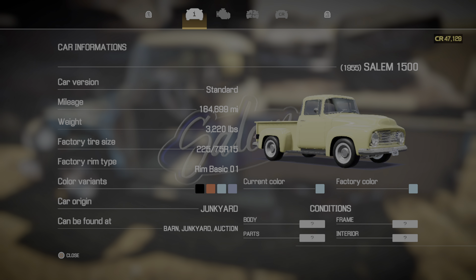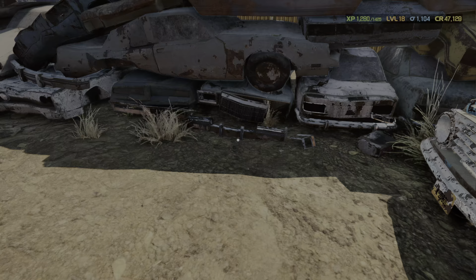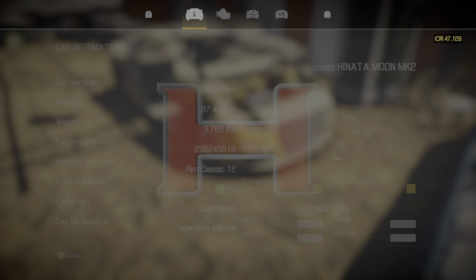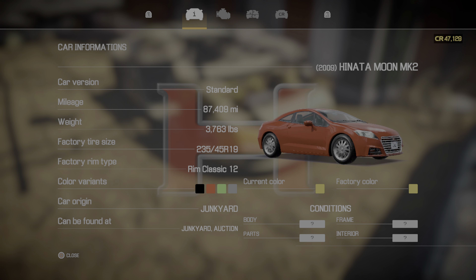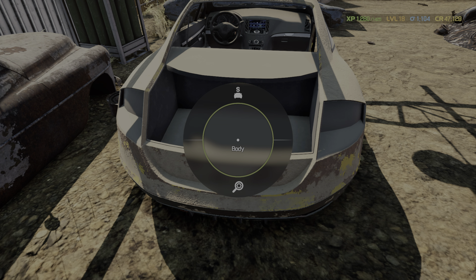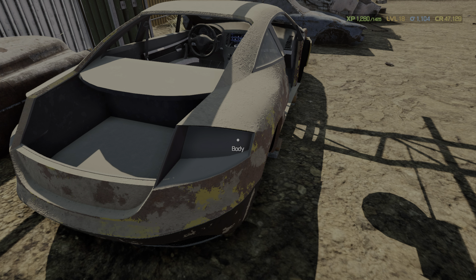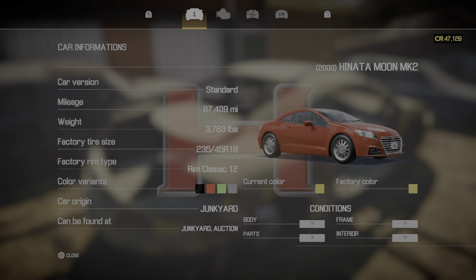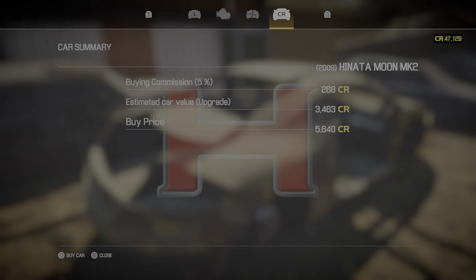You're a Smith 150, aren't you? A Salem 1500 — so this is different from the Smith 150. And the Hinta Moon Mark II. We had a car called the Moon in the last game, but they changed the brand on it. How much is it? 5K? Yeah, we'll take it.